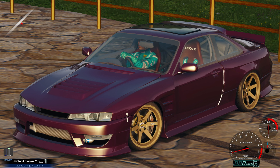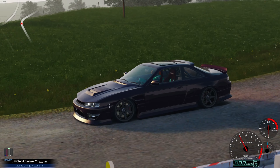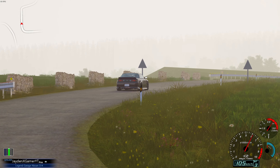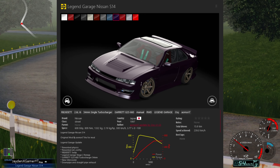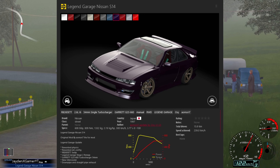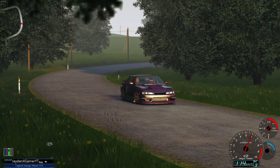We are back once again playing some more Assetto Corsa. For today guys, we are taking a look at this absolutely insane midnight purple Legend Garage S14. This thing is absolutely rad — we are rocking 608 brake horsepower, 809 Newton-metres of torque, and we only weigh in at 1,332 kilograms.